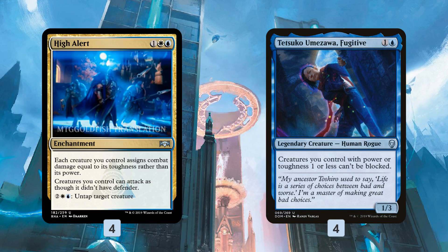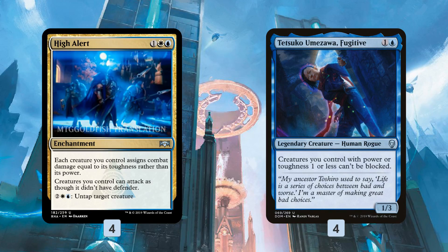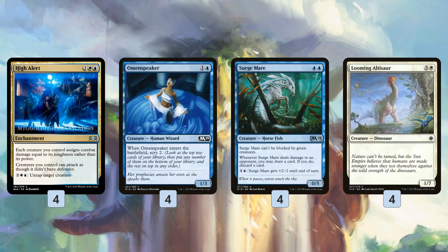The other sweet thing about Tetsuko is that with a High Alert out, it's a 3/3 unblockable for two mana, which is already a great deal. So it becomes a legitimate threat. In the two-drop slot, we have Omen Speaker, which is essentially another Tetsuko — a 3/3 for two if we have a High Alert. It also lets us scry two when it enters the battlefield, which lets us dig for our High Alert and Tetsuko.